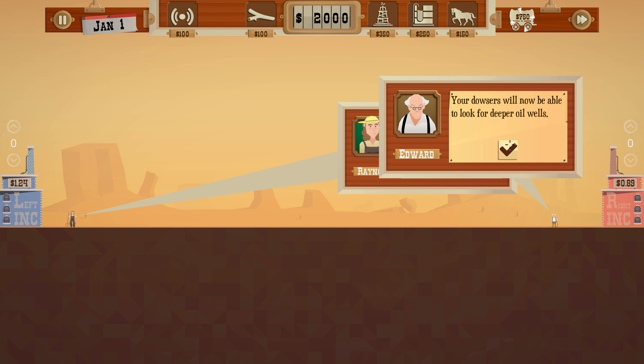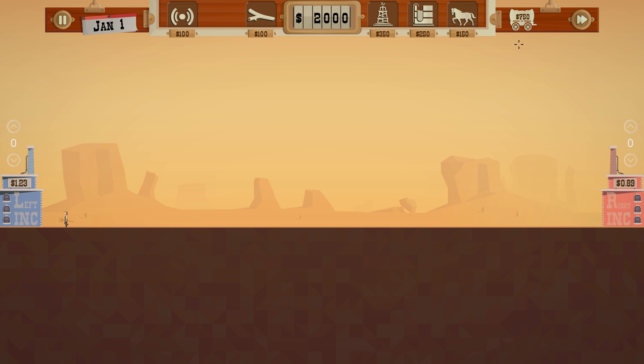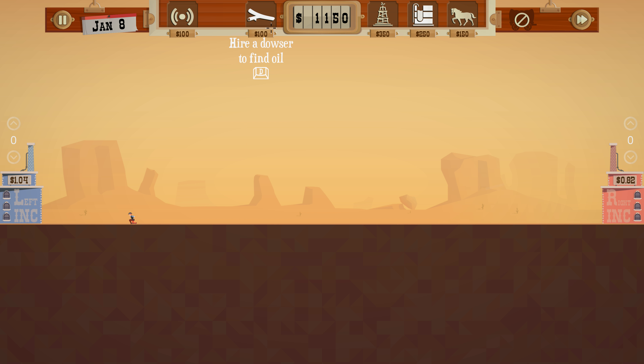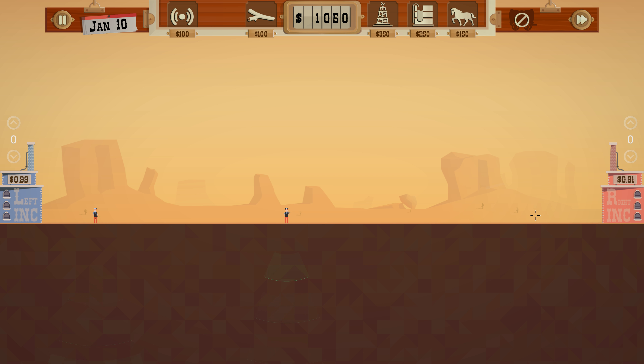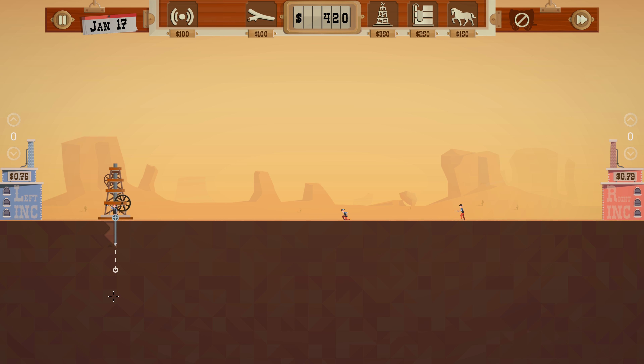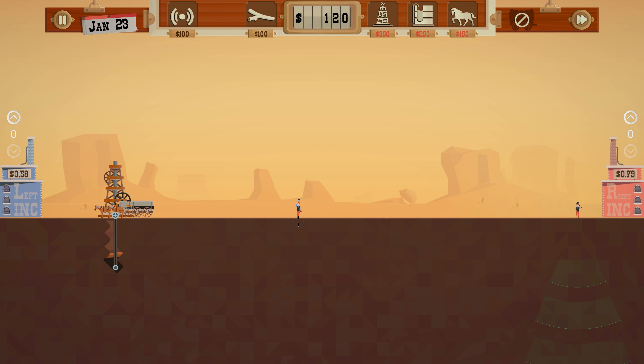Let's look at the tips — upgrade all of your wagons. Oh, we have to pay for it again, interesting. I originally thought the dowsers were not very good, but the comments were saying that directly below is where you'll find oil. So this guy's found some. I was trying to dig in a bit of a zigzag to find oil — I thought it would be more efficient — but going straight down worked pretty well. We'll get that going and get some wagons going.